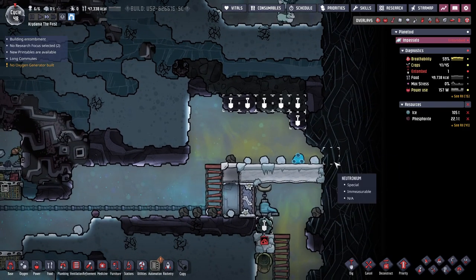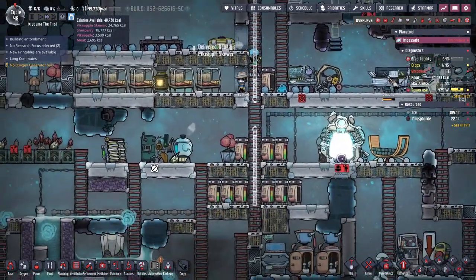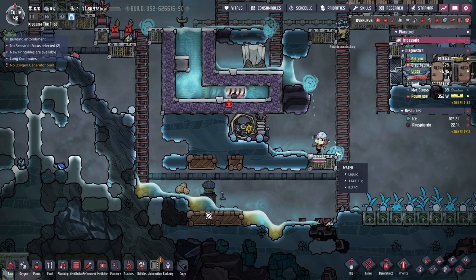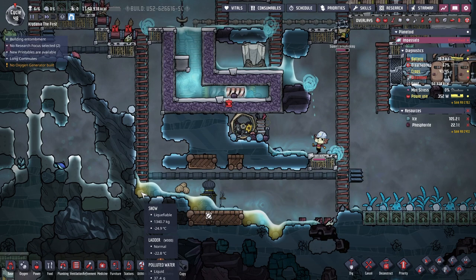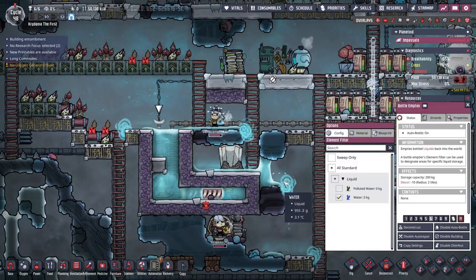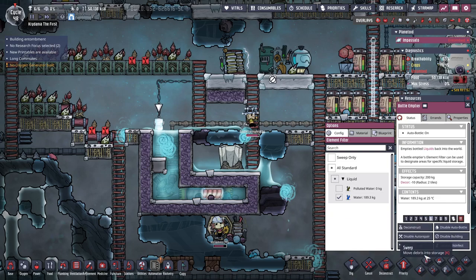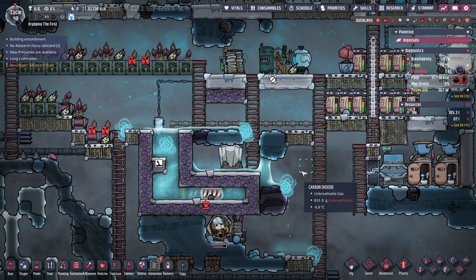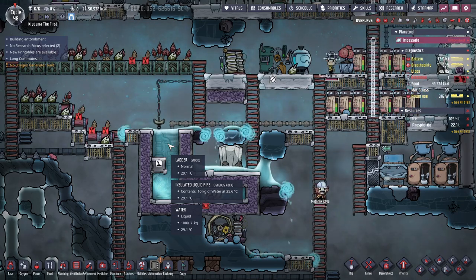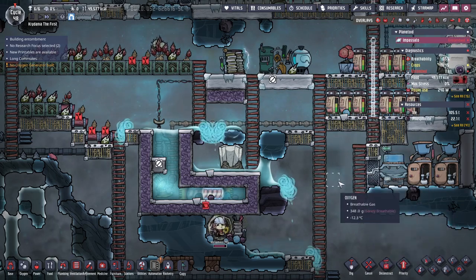Maybe I should mine out a little bit more over here to make more room for the polluted oxygen, because I don't have a filtering system yet. What is going on here — is this exactly what I feared? Do they just continue emptying bottles even when it's overflowing? They do. That's really dumb — I assumed it would auto-shut off once it reached the level of the bottle emptier. It does not auto-shut off. Nothing's automatic in this game unless you make it that way.